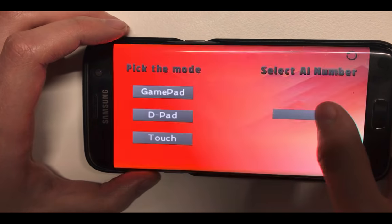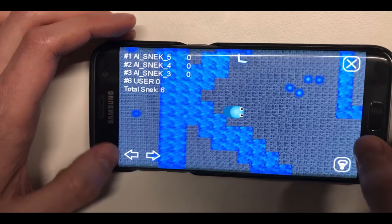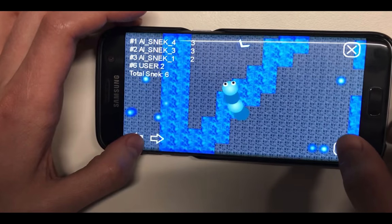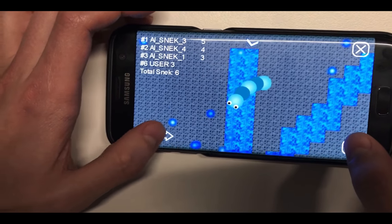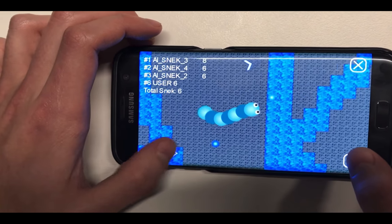We'll now demonstrate the behavior of the snake in the game. The little snake increases in size as it eats more food. At the same time, as it increases in size, the screen slowly zooms out.